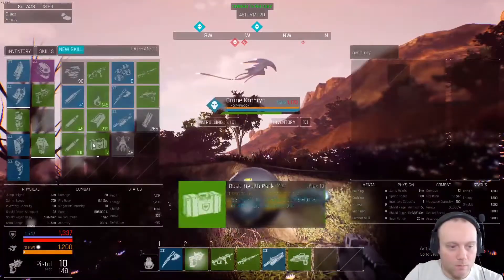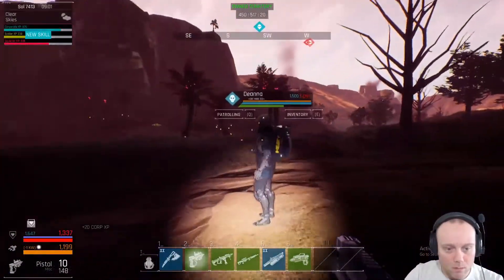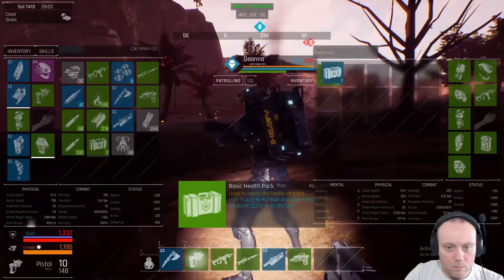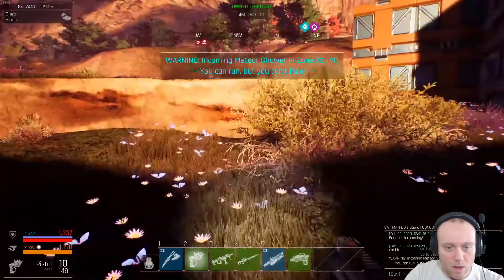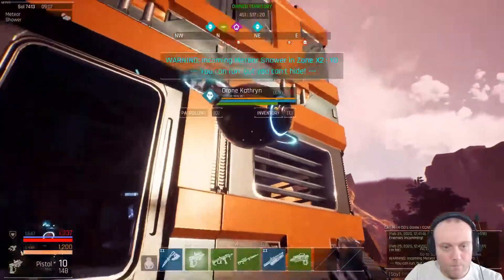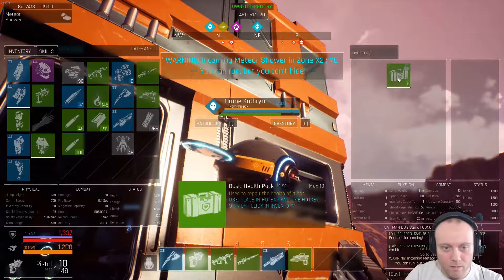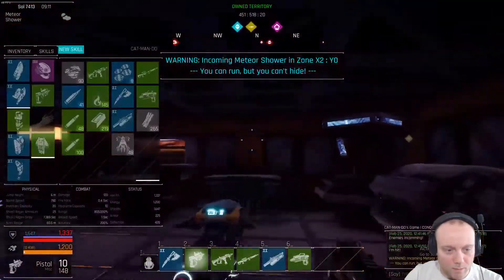Do you need the heals, bro? No? Okay. Hang on a minute — I've been doing this wrong this whole time! Press E. Press right click, then left click. So he's not saying he needs it because he's putting it in my box. Put stuff in my box, bro — give it back to me if you don't want it.